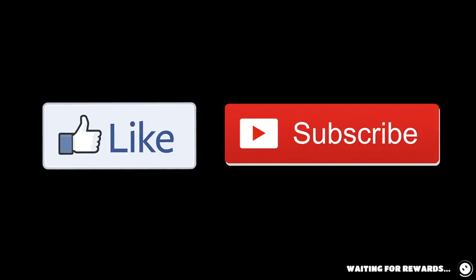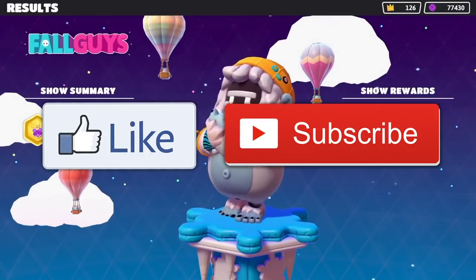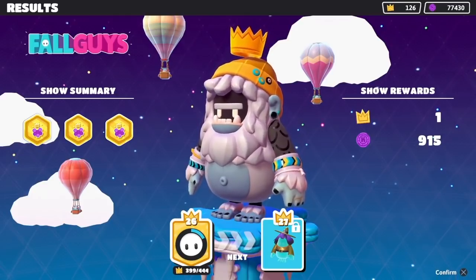Infallible Trophy is ours, you guys! Five in a row! My heart is racing - I can't believe we did it. Oh my gosh, I might throw up. We did it! We got the Infallible Trophy in Fall Guys - five wins in a row! Let's go! Oh my gosh, I can't breathe!